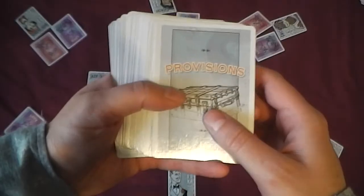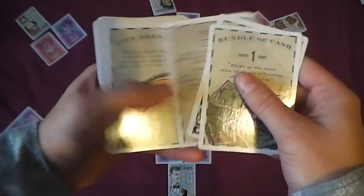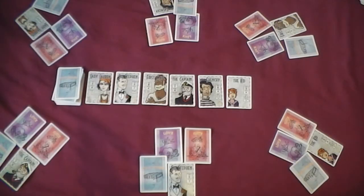The next thing I want to talk about are provision cards — they're really quite important because they are divvied up at the start of every round and the person at the head of the boat gets first choice. In the game I'm showing you there are six players, and the person at the front, Lady Lauren, gets to pick up six cards, choose the best one, and hand it on to Sir Stephen who chooses from five cards, and so on. The kid at the back of the boat doesn't get a choice and normally ends up with lots of water or bundles of cash worth only one point.